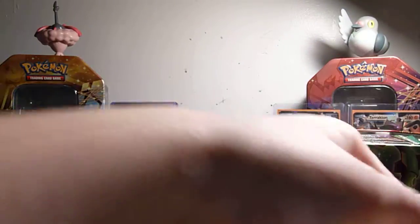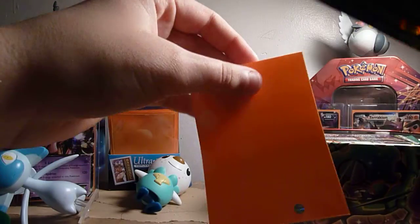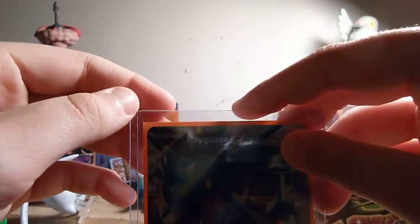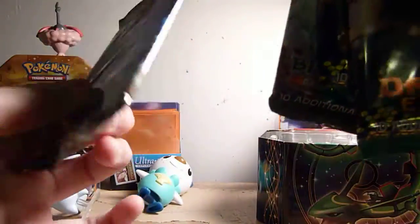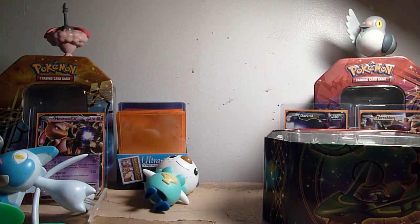Let's put this out and put it in a sleeve. There we go — got the Requisa EX and the cold card. We have two Dragon's Exalted, a Tracheon pack, what I needed — Emerging Powers, and a random one like Black and White.